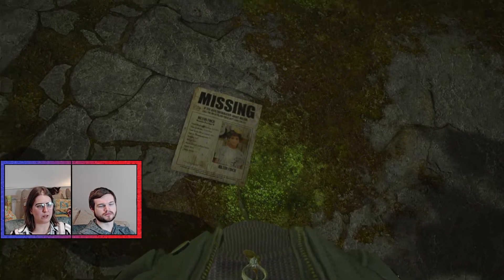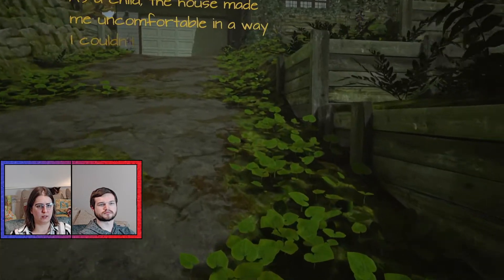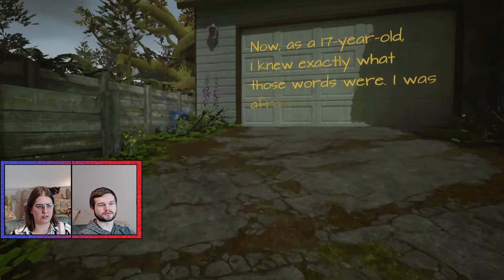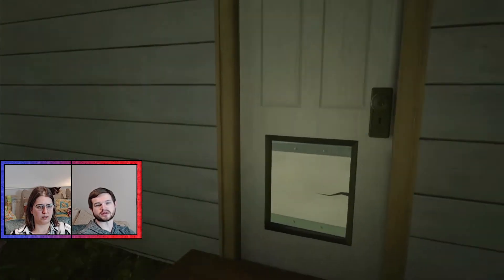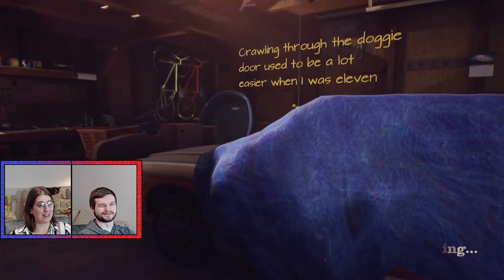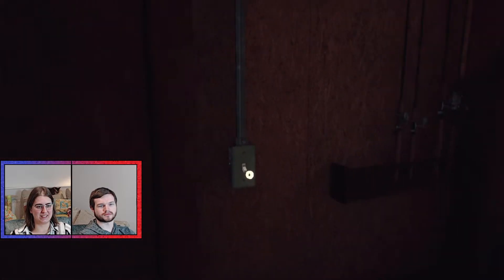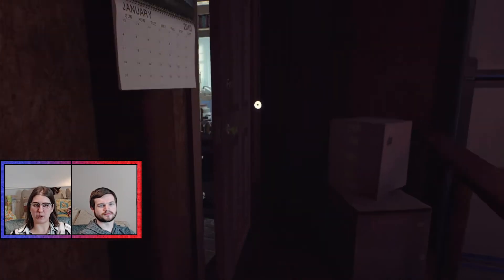Milton Finch is missing, not Peter. "As a child the house made me uncomfortable in a way I couldn't put into words." Well of course you'd be uncomfortable, look at it. "I knew exactly what those words were. I was afraid of the house." So this game must be set in 2016 then, because Edith was born in 1999 according to the options menu. Crawling through the doggy door used to be a lot easier when I was 11.